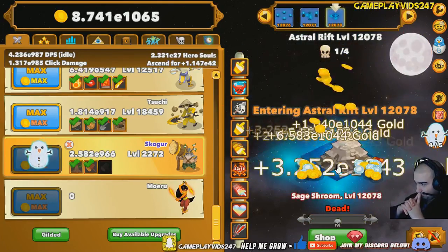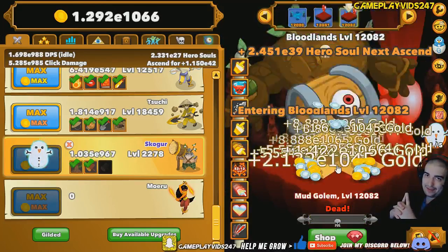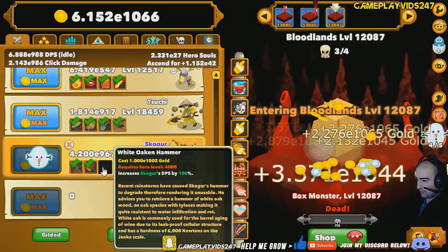I guess that's a sign that maybe we won't be hitting 13,000 on this build — might have to ascend sooner or later. Of course, we can always go active, though. You have to remember, I am a hybrid build. So once our idle DPS dies out, we'll just switch to active quickly and start delivering that damage all over again.